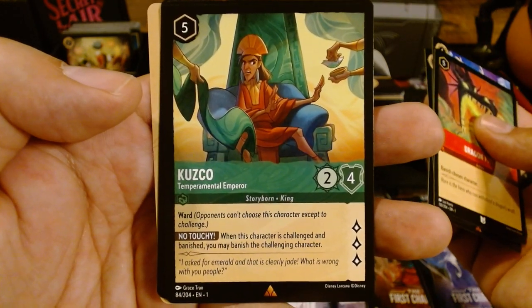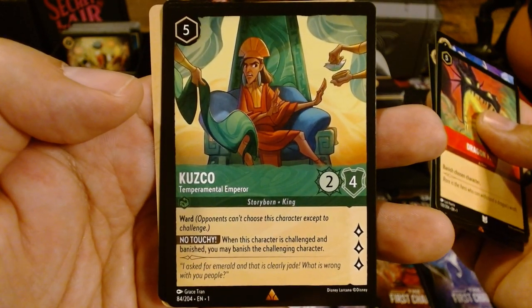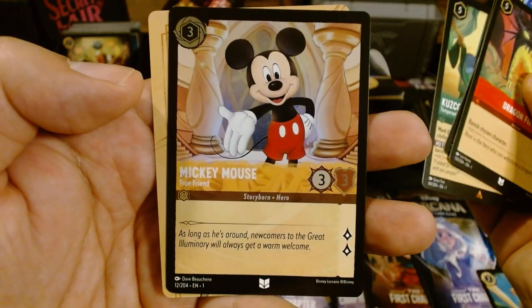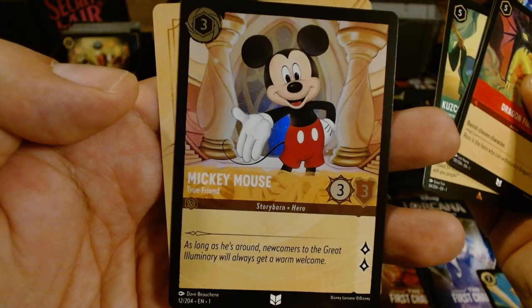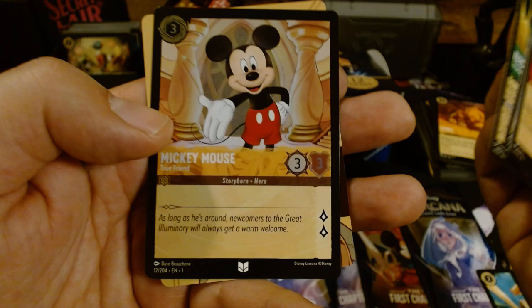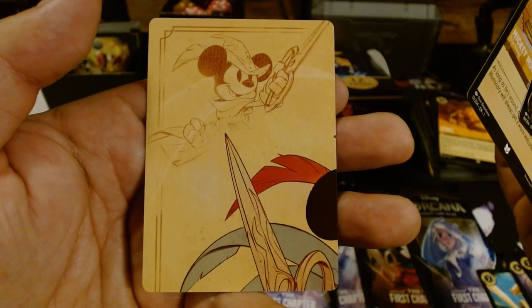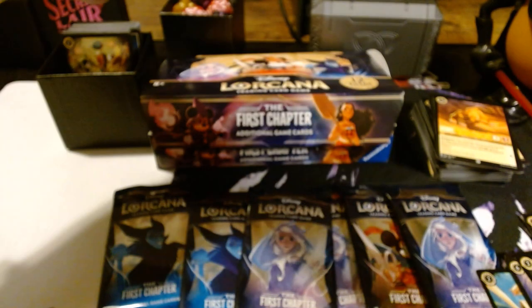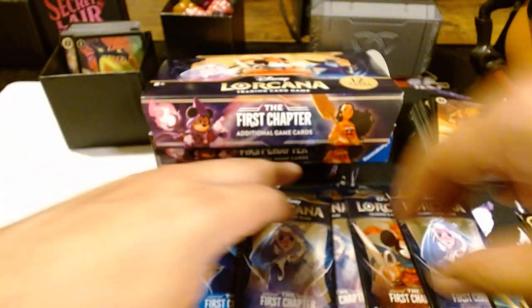Cusco — awesome movie, I think underrated, but it's also kind of old. Mickey Mouse foil — True Friend. I'll take it. I mean, it's Mickey, right? And two lore, so it's gotta be awesome. I really want that Dragon Fire in foil — such an awesome card.